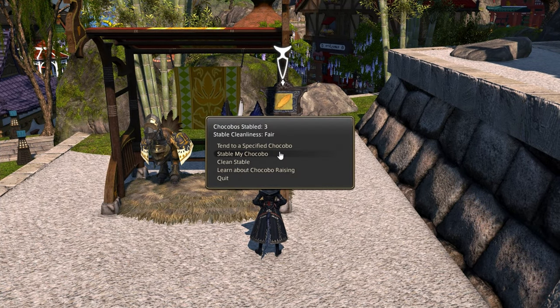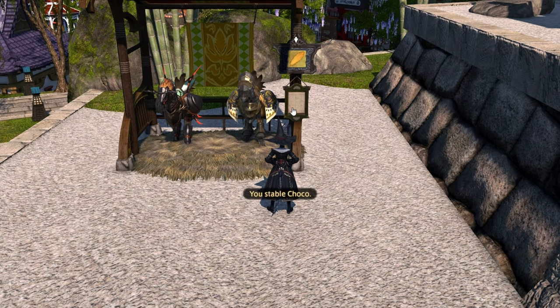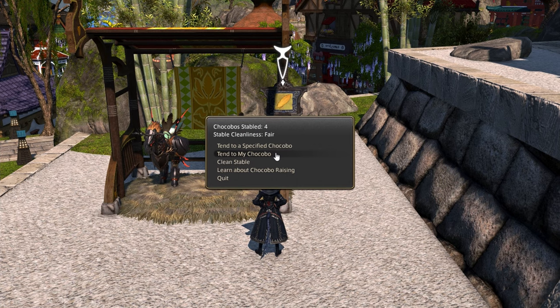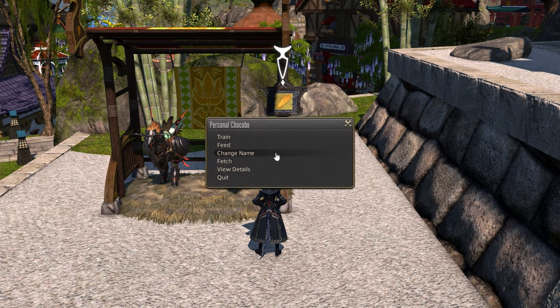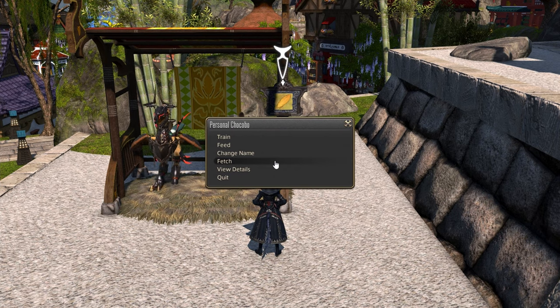When stabling your chocobo, you will not be able to summon it to fight with you until you fetch it again. When interacting with the stable again, you will see the option tend to my chocobo, where stable my chocobo previously was, if it's stabled. Selecting this will give you a few more options. Starting at the bottom and working our way up, fetch will remove your chocobo from the stable and you will now be able to use it in combat.